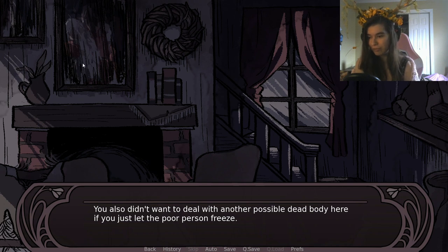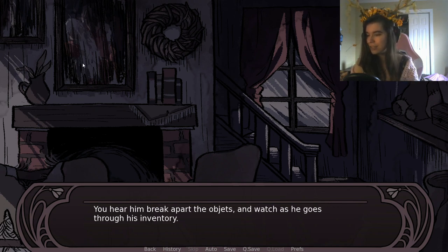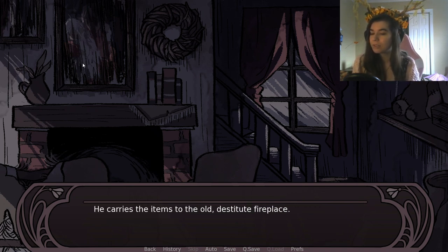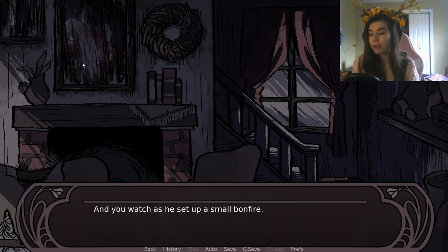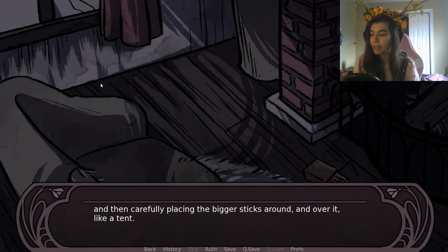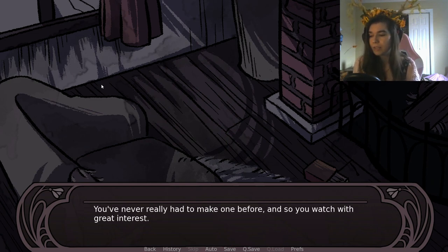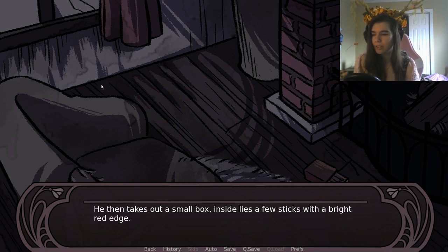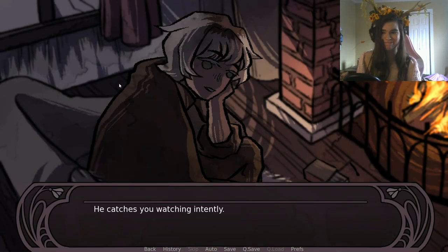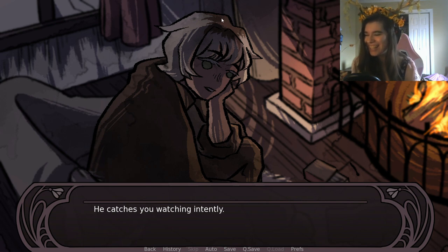He asks if it's really okay to use the picture frame. You say it's fine — you can't fix it anyway and barely remember what's on them. You look away, honestly feeling bad. There wasn't much else to use — and you didn't want to deal with another possible dead body if you let the poor person freeze. Wait... did her parents actually die? Did her brother die? Oh no. He sets up the fire, placing tinder in the center, then bigger sticks around it like a tent, and strikes a safety match. Fire appears as if out of thin air.